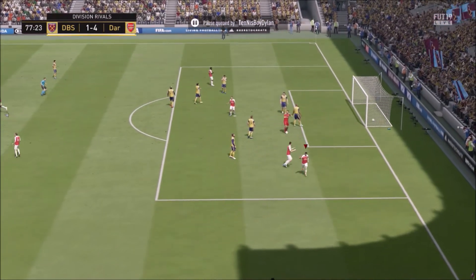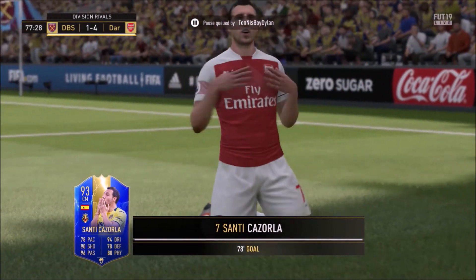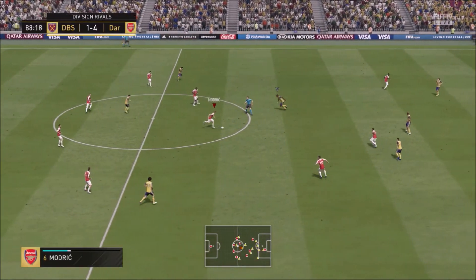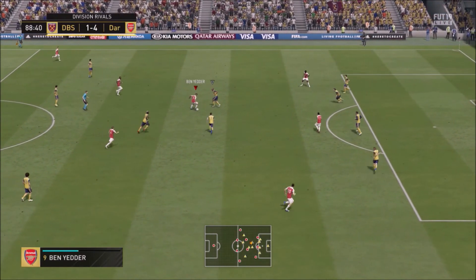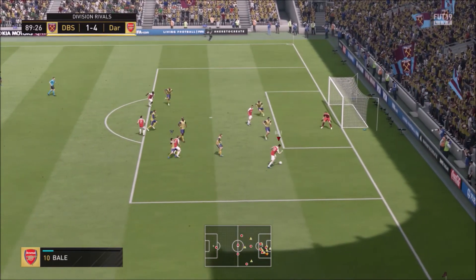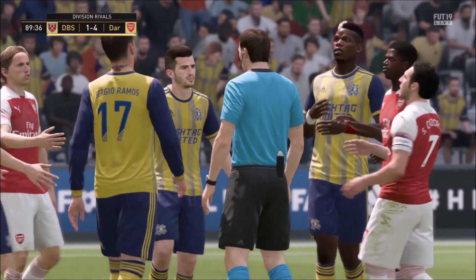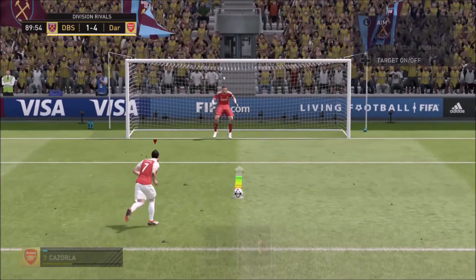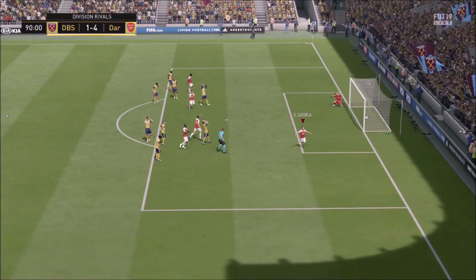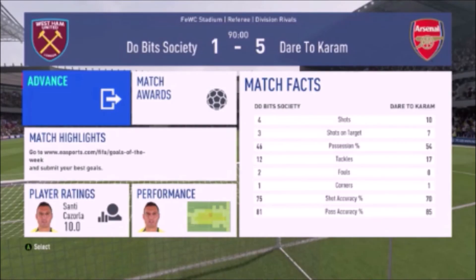We come right back with a goal from Santi Cazola — all from him giving the ball away in a silly way, making a very bad pass in a position where he shouldn't be passing. We go ahead and score another goal, and he then gives away a penalty — lost the ball right there — and we capitalize on that to make it 5-1. Cazola puts it down the middle and that's how the game ends. If you enjoyed the video, smash that like button, subscribe to the channel, and I'll see you guys in the next video.